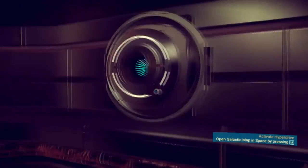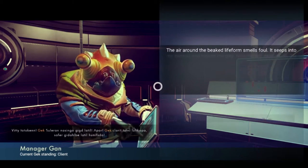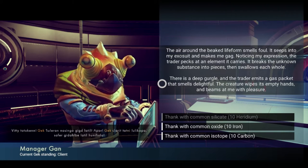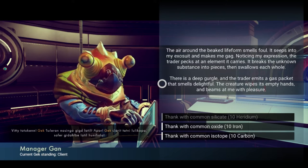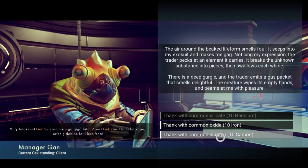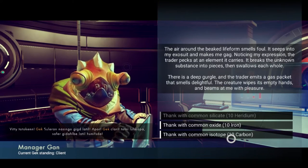Let's trade first — well no, let's talk to him just in case he wants the stuff I'm trading. The air around the beat lifeform smells foul — it seeps into my exosuit and makes me gag. Noticing my expression, the trader pecks at an element it carries, breaks it into pieces then swallows each whole. There is a deep gurgle and the trader emits a gas packet that smells delightful. Thank with what — common silicate, common oxide, common isotope? Interesting. I wish I had some heridium but I don't. Carbon seems more likely — maybe that's what the unknown substance was.